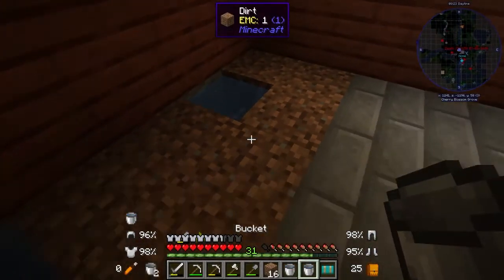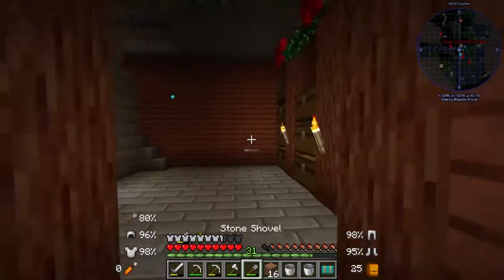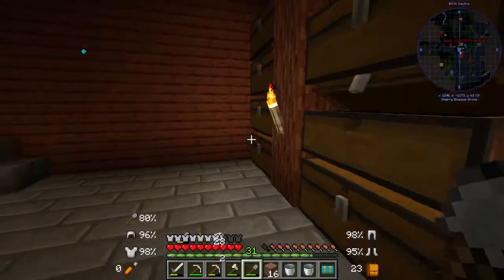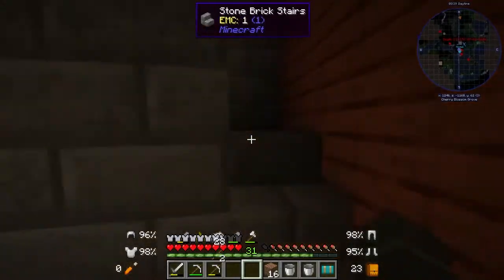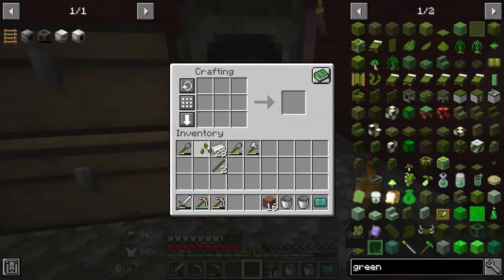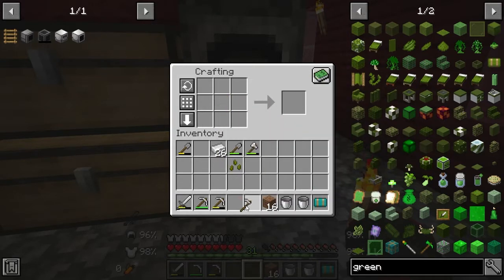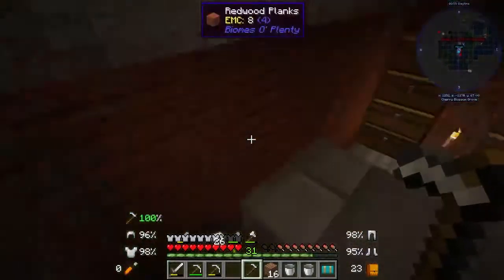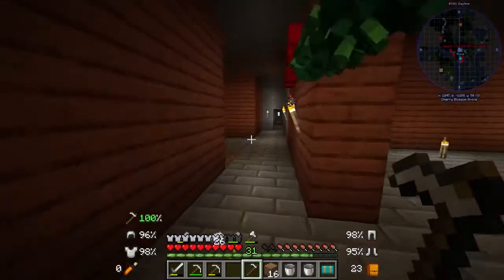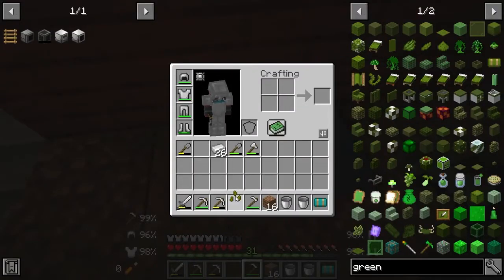Let's go ahead and drop them in. I need to make myself a hoe — I'm not sure where my other hoe went. Hopefully we can figure this out because I still don't know anything about mystical agriculture. I've been looking at videos but I guess I have to plant them properly. So let's hoe some soil.